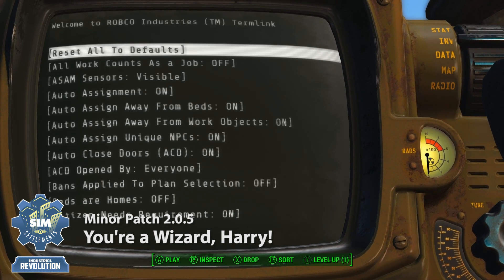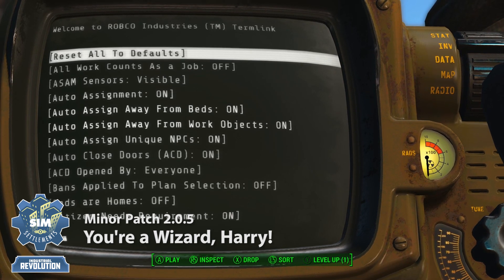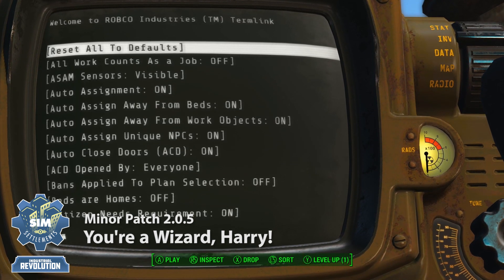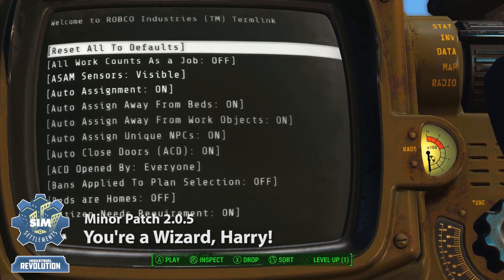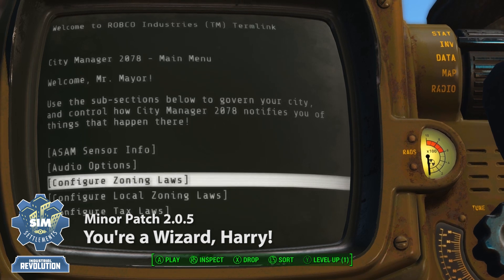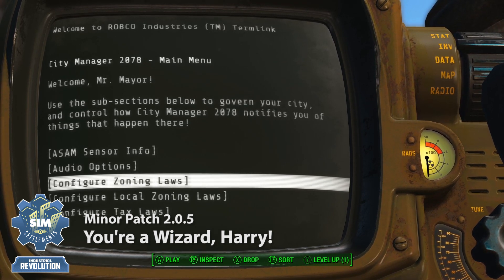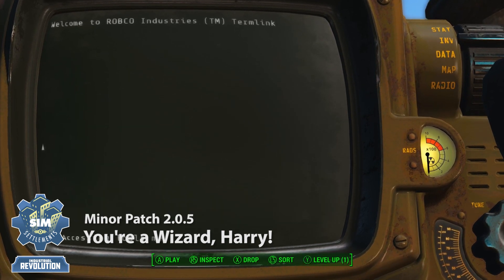It'll prompt you and ask if you want to run it, so for those of you who are familiar with all these options and don't need things automatically set up, you can ignore the wizard. There is also a new 'Reset All to Defaults' option, which will reset all of the zoning laws back to the defaults that came with SimSettlements. The defaults are designed to cater to the way I imagined the mod being played, but I know not all of you want to play it that way, which is why I felt it was important to add this new tool.